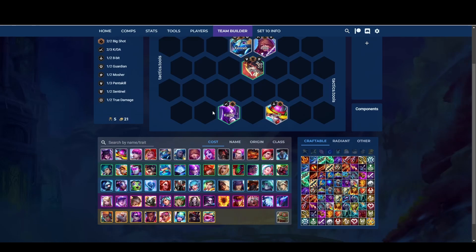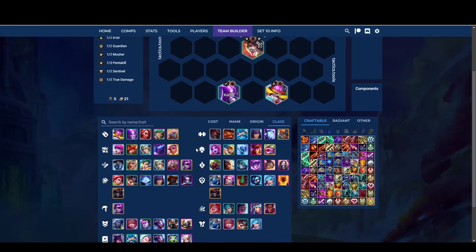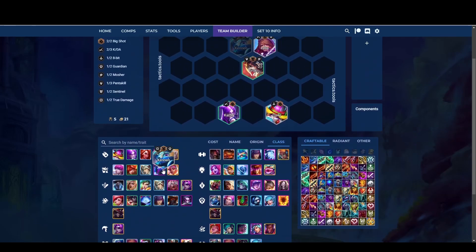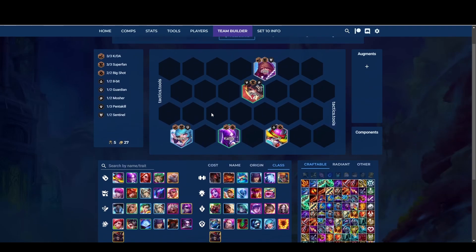When you level up to level five, it's very possible for you to find a Neeko. If you find a Neeko, you should replace Kenner with Neeko — now you have three KDAs. Place your champions on their KDA positions, you know the placement.